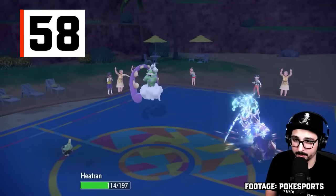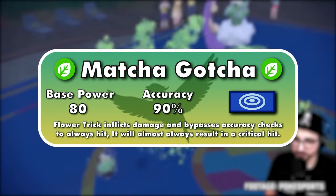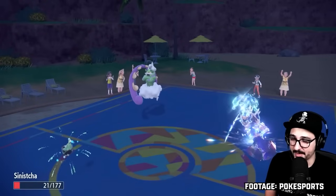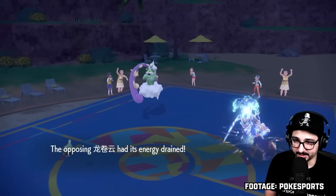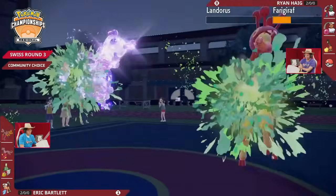The second move is Matcha Gotcha, Sinistcha's signature move. This move is a dual target 80 base power Grass-type special move with only 90% accuracy. It has a 20% chance to burn any target it hits, which already makes it a good move. However, the second effect is what really makes it notable: it gains HP equal to 50% of the damage dealt to both targets. Considering it's basically a 60 base power move into two targets, that's a lot of health.